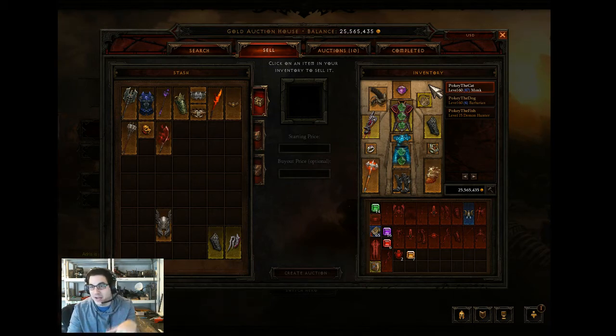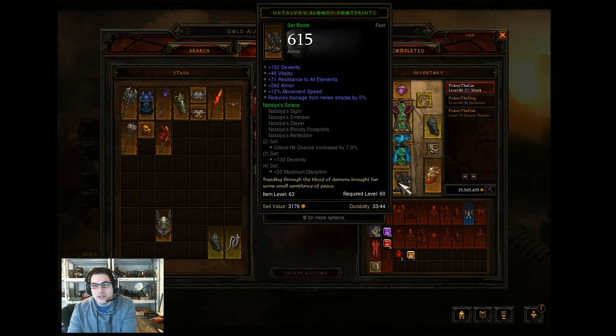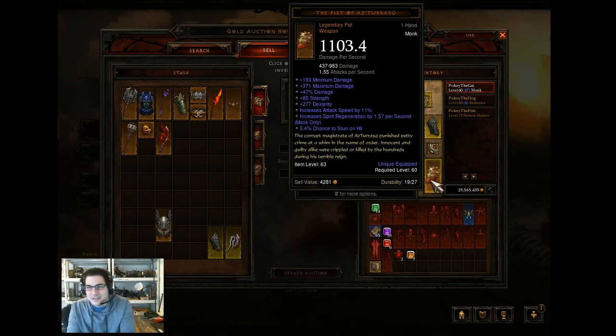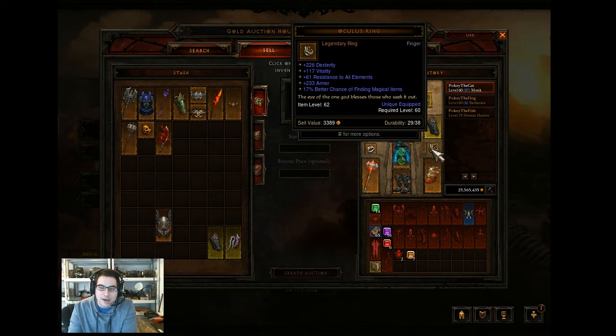Definitely watch this in HD. My main hand and off hand haven't changed much. I switched to Natalya's Bloody Footprints because they're just a flat out good item - I used to have the Inna's set for boots but they didn't provide the dexterity or all resist I was looking for. You definitely need a lot of all resist, especially for fire and poison at higher monster power levels. The Fist of Azarturrasque is a very good item - I'd recommend pairing it with something that gives life on hit. The Oculus Ring is flat out good: armor, vitality, dexterity, and all resist - I paid around 15 million for it.